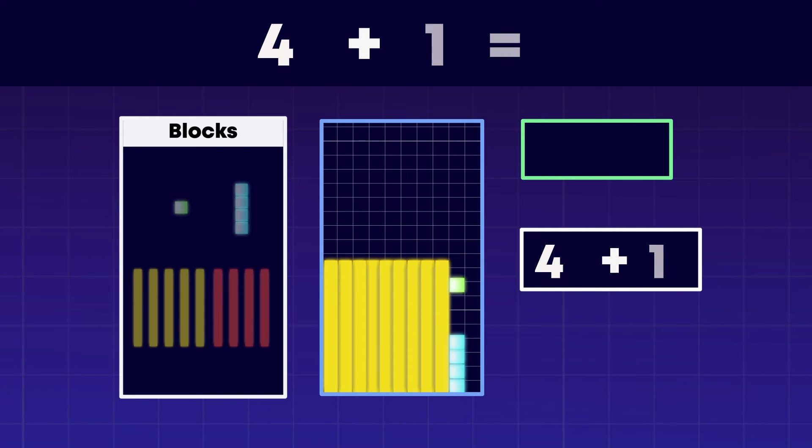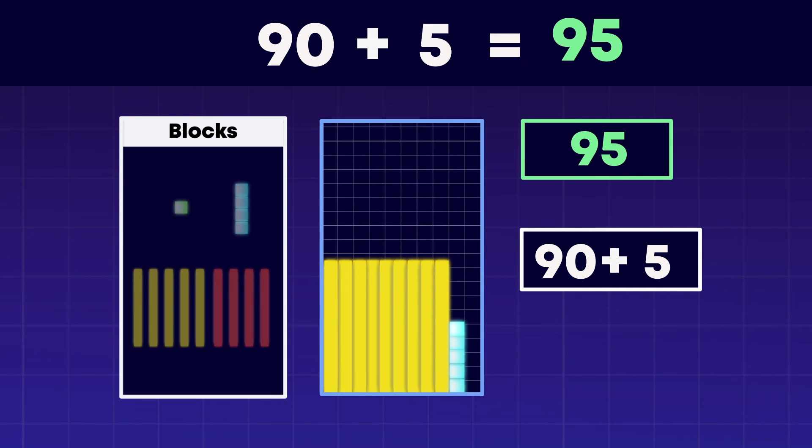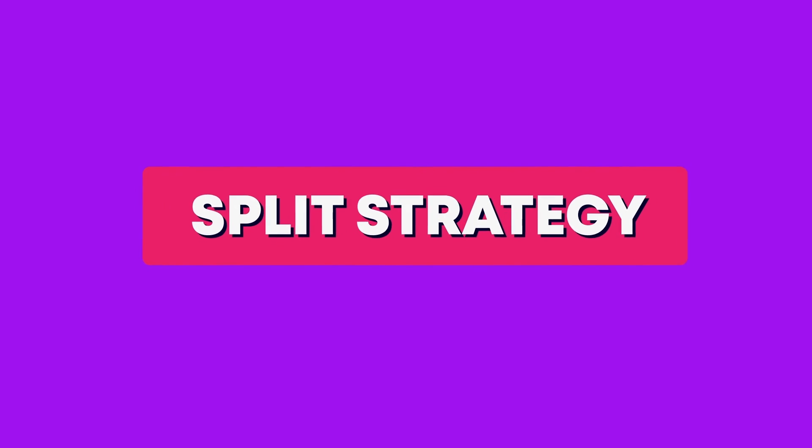What is 4 plus 1? It's 5! Now, we add them back together. What is 90 plus 5? 95! Woohoo! We just added using the split strategy.